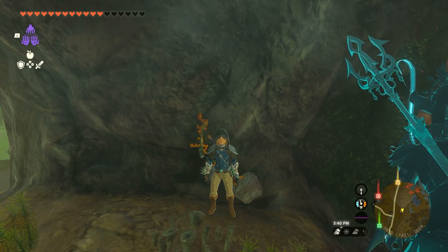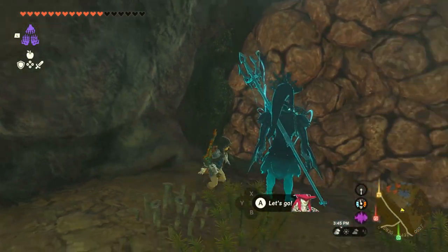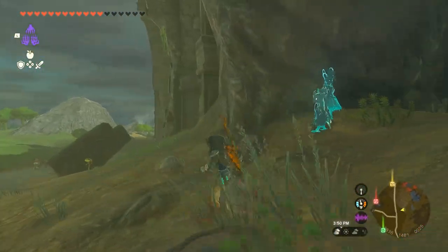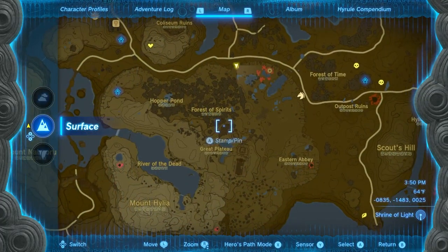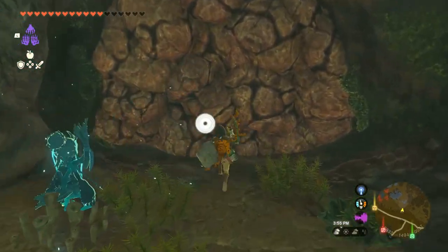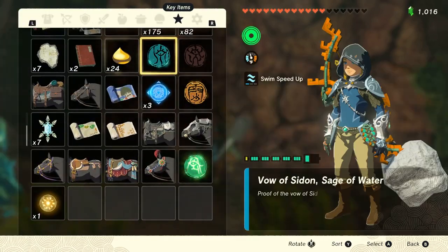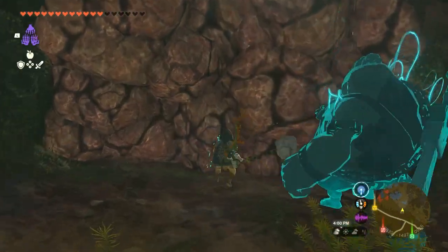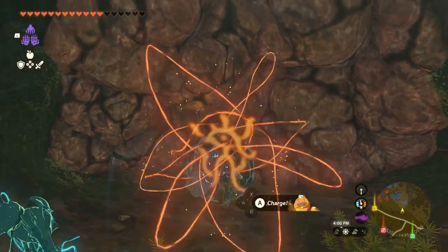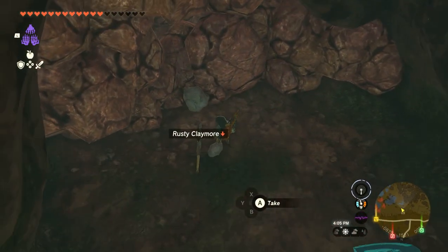Hey, what's up everyone? It's your friend 23 here, welcome back to a new episode of Zelda Tears of the Kingdom. We ended last episode with finding a cave in the wall of Great Plateau. I'm thinking it might be here where the Giga hideout is, and I also think there's a shrine in here, because we never found a shrine last episode when we were at the Great Plateau.